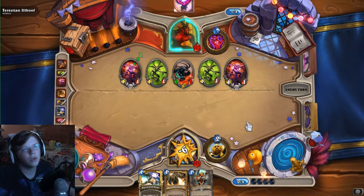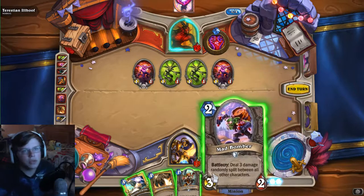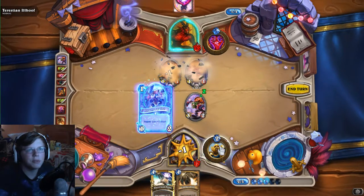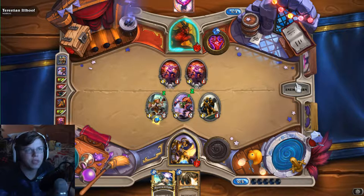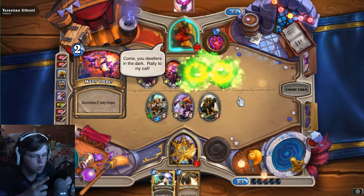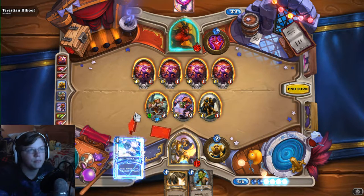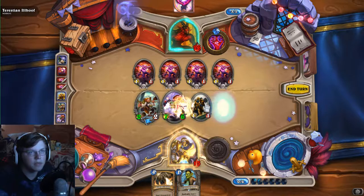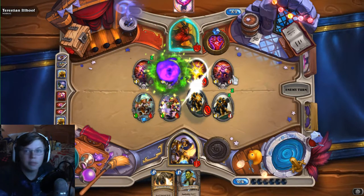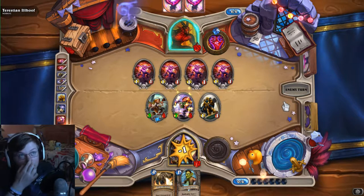Oh thank you - honestly that was the only thing standing in my way and he just destroyed it himself. Let's get a good Bomber up in here - oh that's beautiful! I don't even care that the third one didn't hit his imps, because those two imp gang bosses were bad for me. Even if I killed them they didn't do damage, and I really needed to get rid of them - so that Bomber was amazing. Let's give some buffs, destroy some imps, and we can win this battle very quickly. He's gonna keep hitting my face but I'm okay with that.